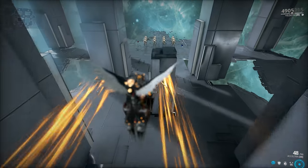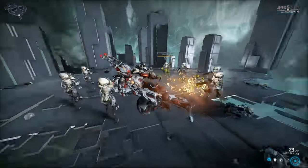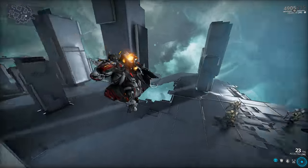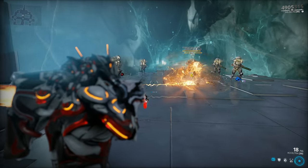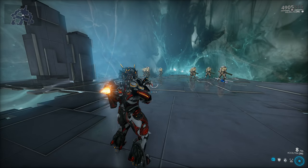Let's begin by checking out how the weapon handles without any mods equipped — just a couple of free shots. The Acceltra is an automatic rifle which fires projectiles, these mini rockets of sorts, which detonate upon contact in a 4-meter radius.